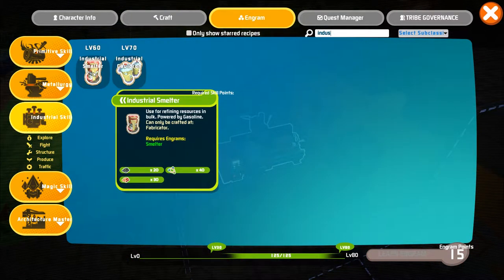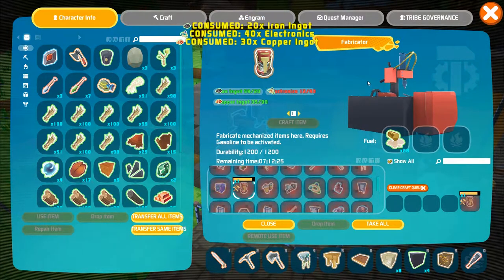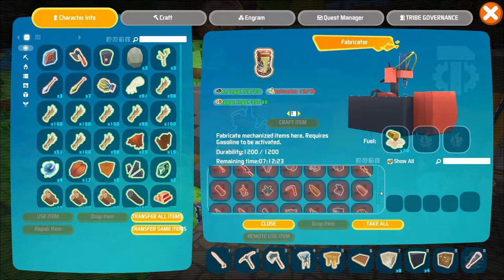Alrighty, so once you've reached level 60 you'll be able to craft an industrial smelter in your fabricator using iron ingot, copper ingot, and some electronics.